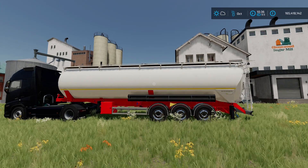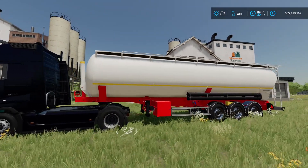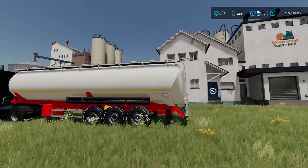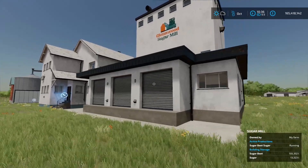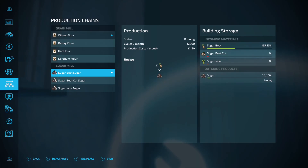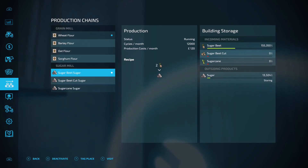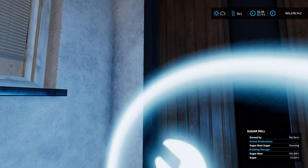This is ace because it's a trailer that looks like a normal tanker but holds loose bulk stuff. The two production chains it comes with aren't your normal setup. You've got sugar beet, sugar beet cut, and sugar cane going into the sugar mill, and the four standard grains - wheat, barley, oat, sorghum - going into flour on the grain mill.